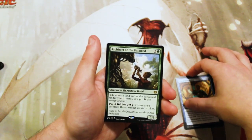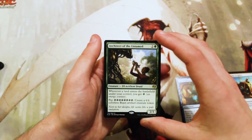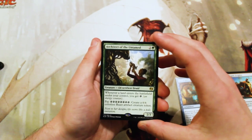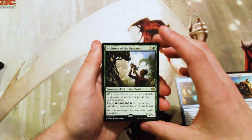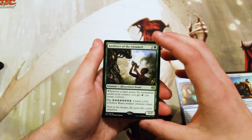And our rare is an Architect of the Untamed. So this is two and a green for a 2-3 Elf Artificer Druid. Whenever land enters the battlefield, you get one energy, and you can pay 8 energy to get a 6-6 Colorless Beast Artifact Creature Token.